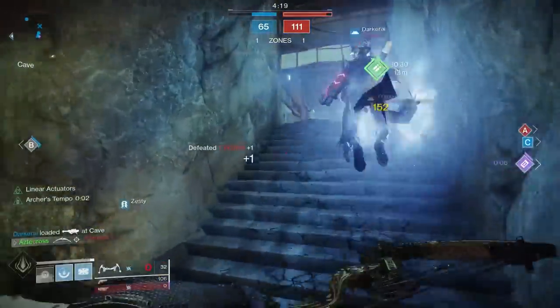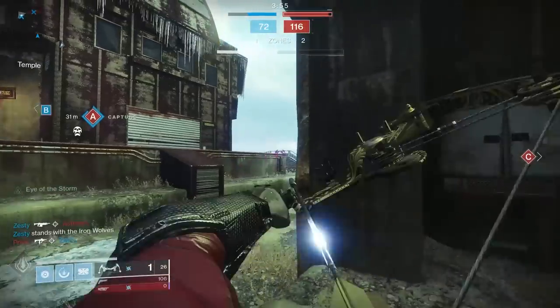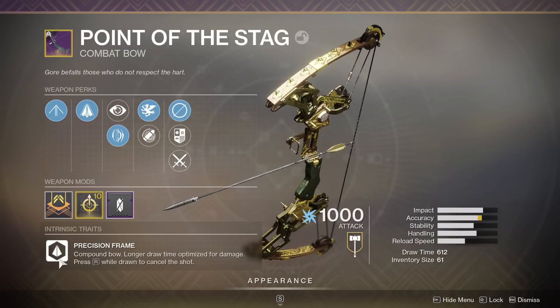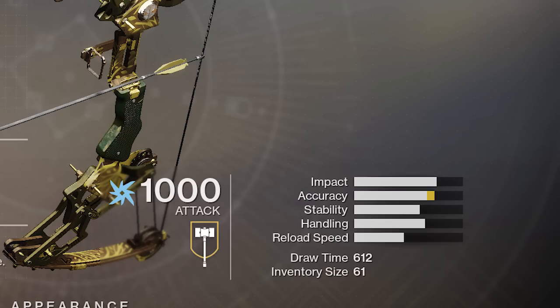This is a static roll bow — can't get random rolls on it — but based on the static rolls, this is about as good as it gets. It's actually really, really good. Intrinsically, Point of the Stack is a precision frame bow, meaning compound bow: longer draw time, optimized for damage. You can also cancel your shot by hitting reload even while the bow is drawn. Our first bow string perk is elastic string, which drops accuracy but increases draw time and slightly increases handling speed. We also have natural fletching as the arrow perk. The masterwork is accuracy, and even still we have a draw time of 612, which is pretty nice for a precision frame bow.